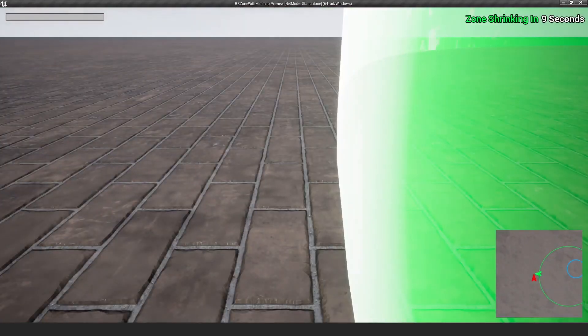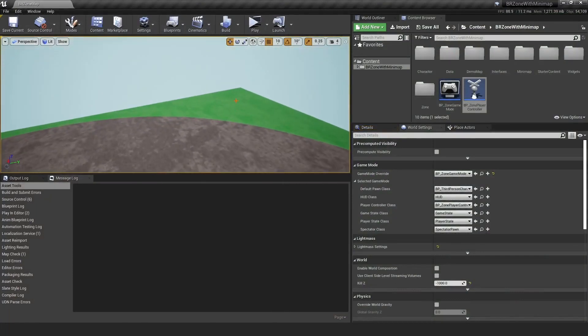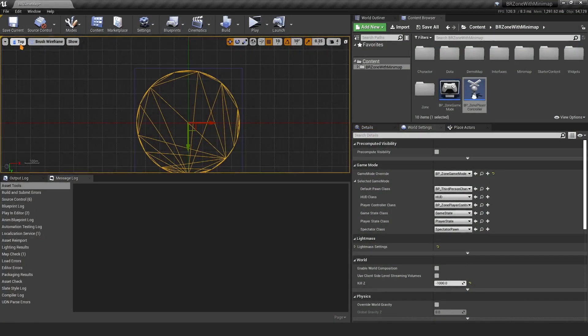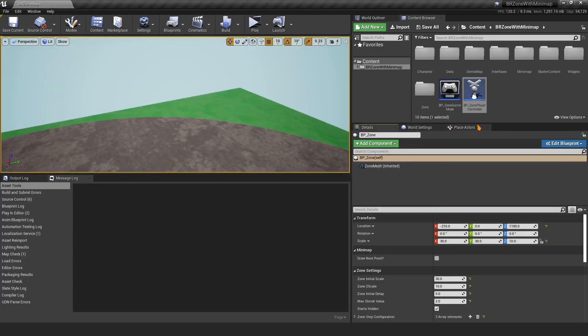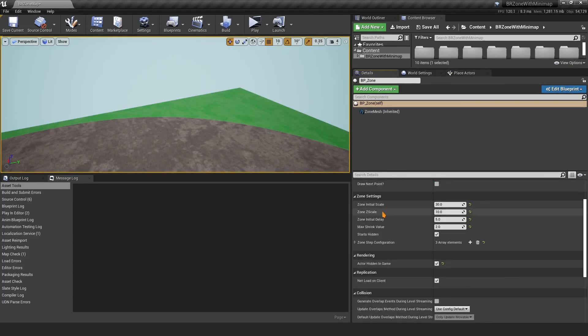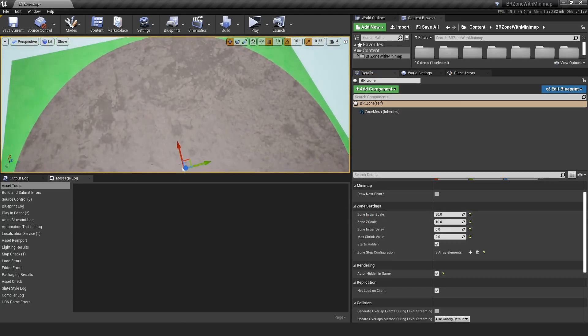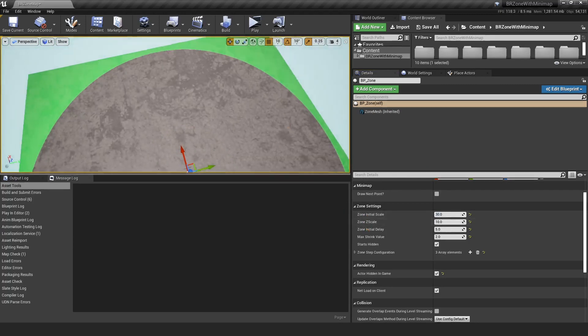You can select the zone actor in the editor and move it wherever you want. Going back to perspective view, select the zone and open the Details panel. Under Zone Settings, Zone Initial Scale controls the overall scale of the zone — you can reduce it based on your map. The Z Scale is separate from X and Y.